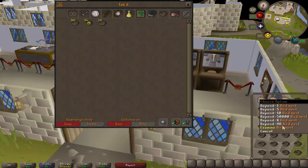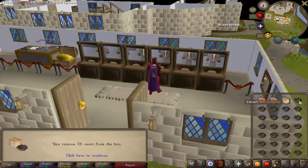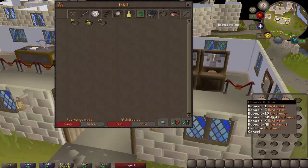It fills up your inventory instantly so you just have to do a lot of banking. Hopefully I don't have more than two or three inventories worth of these empty bird's nests. I've got 76 in the bank right now - okay, that's all of them. Not too many empty bird's nests then.